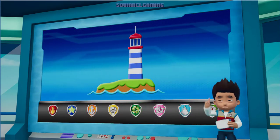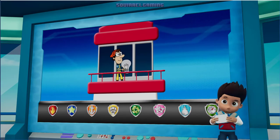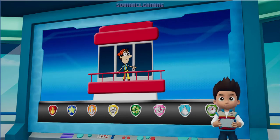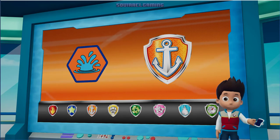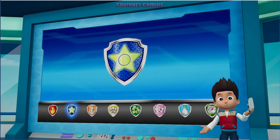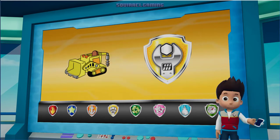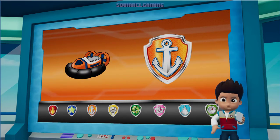Captain Turbot just called. He was trying to fix the lighthouse when he dropped the light into the ocean. Without the light, the boats in the bay won't know where the rocks are. Paw Patrol, to the rescue! Zuma can dive deep under the water to find the light, then give it to Chase. Chase can use his suction cups to climb the lighthouse and give the light back to Captain Turbot. Rubble will use his digger to help clear the path for Zuma. Zuma will help Chase get across the water to the lighthouse.